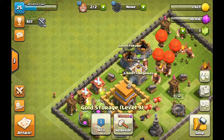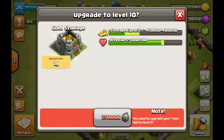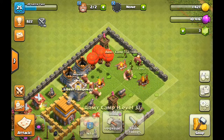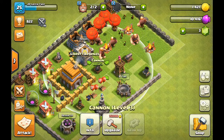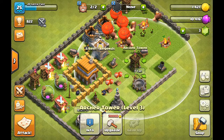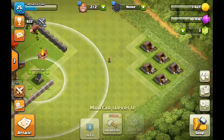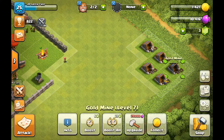Then gold storage level 9 — look what I will get, see how it's wooden and stuff? Look when I upgrade to level 10. Then level 8, level 3, level 2, level 3, level 3, campfires, level 3 cannon, level 4 cannon, my archer tower, my mortar. Then I got level 5, level 7 gold mine.